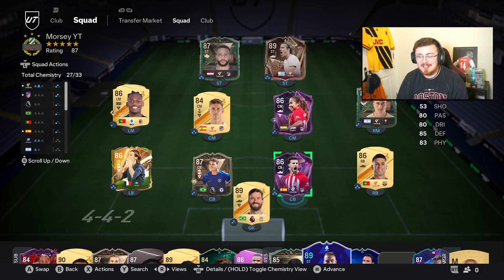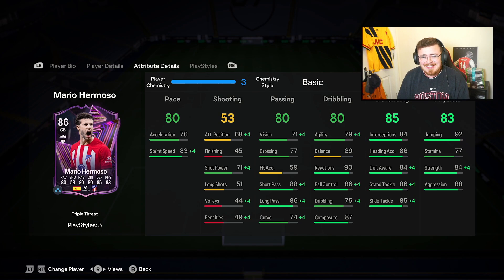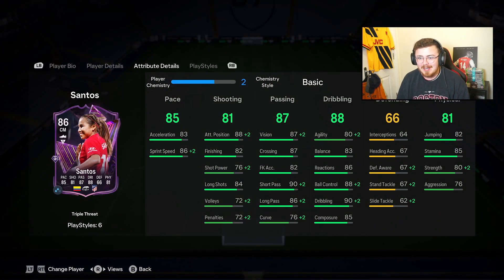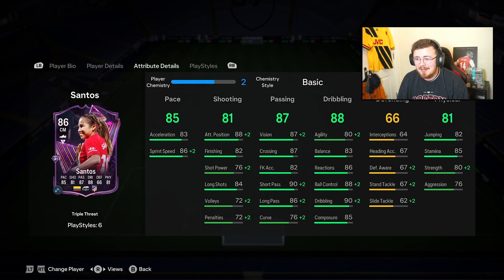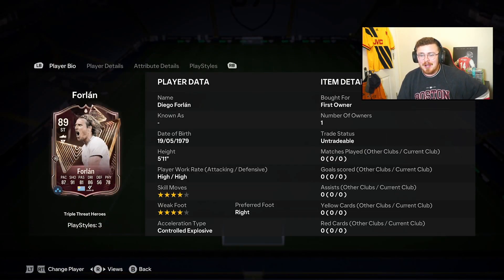I think it makes sense that we use all three of these new cards. We've got Hermoso — six foot, medium/high — looks pretty decent, nothing crazy, some nice play styles, but I guess it's a little addition to getting the Forlan SPC done. Santos here: four-star freestyle, just a pretty average card, no flair, but she does have the Finesse Shot playstyle plus, which is a lovely little playstyle.